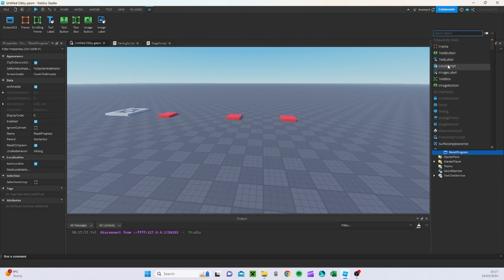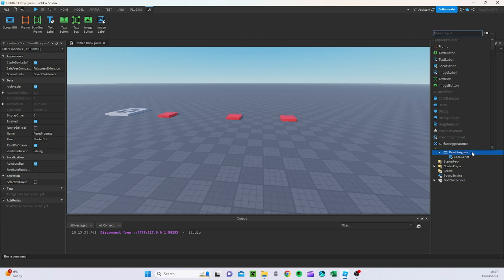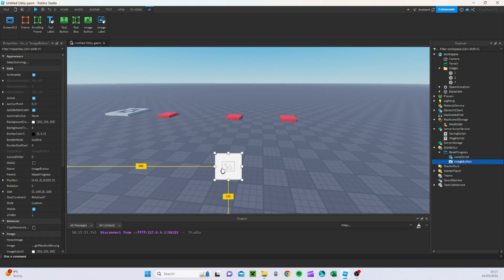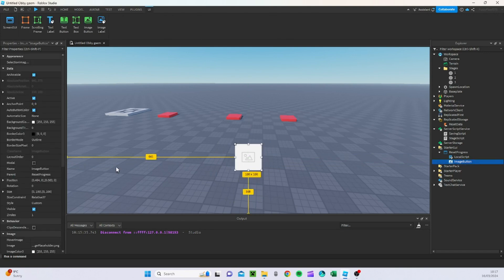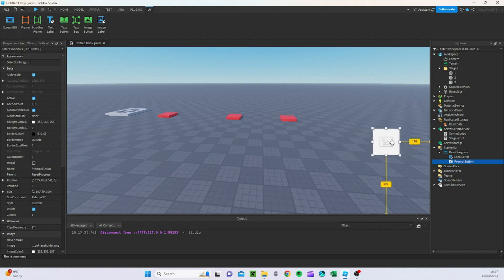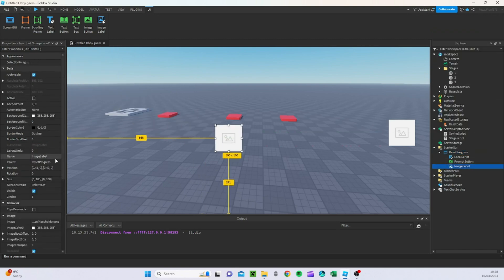First we're going to add a LocalScript, and I'm going to close the local script for now. Then we're going to add an ImageButton — I plan to add images in the future so I'm putting it as an ImageButton. I'm going to name this 'PromptButton'. I'm also going to add another element — this one is going to be an ImageLabel and it's going to be called 'ConfirmFrame'.